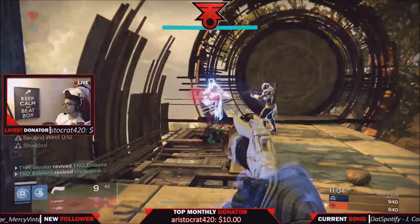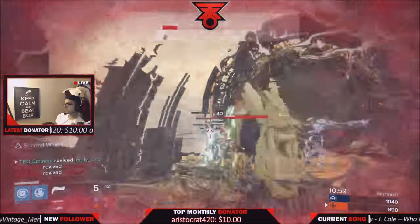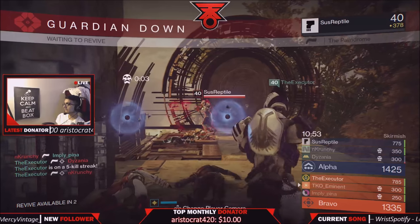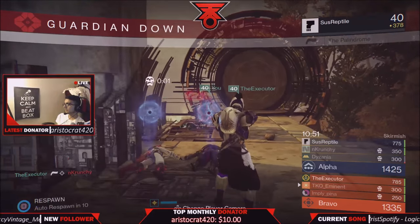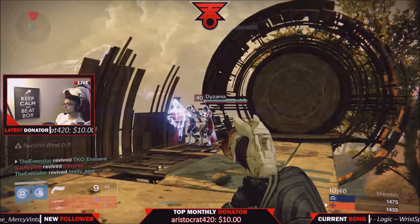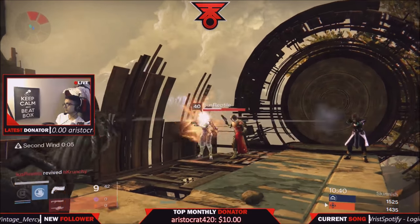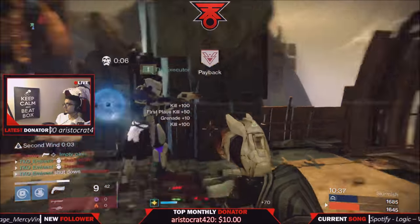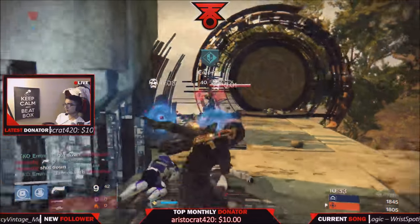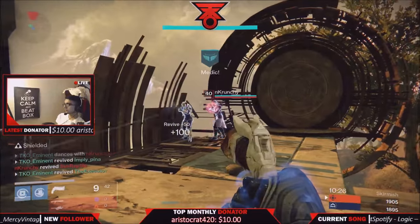First, you want to make sure you can get six people together in a party. You want to make sure that two people on each team of three have a fast res piece — whether it be a helmet or a chest piece doesn't matter, just two out of three on each team. You're going to be going into a threes playlist: it could be regular Skirmish or Classic 3v3. Depending on what weapon you want, you'll choose the playlist — Skirmish for a Matador, Classic 3v3 for a Luna.